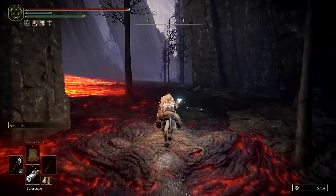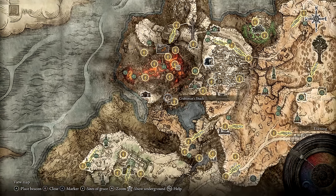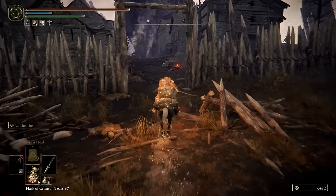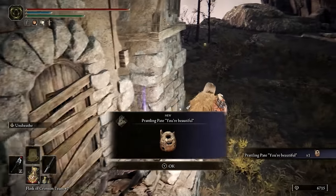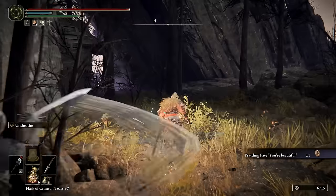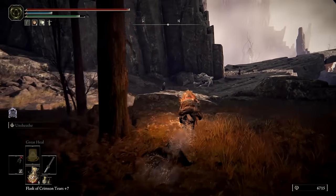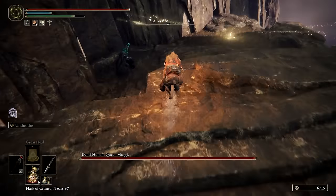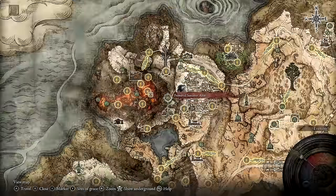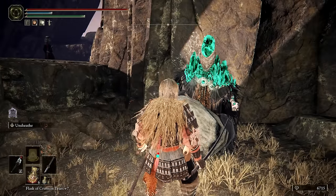Continue moving around the edge of Mount Gelmir, now towards the southeast. Pass by the Hermit's Shack and discover the Craftsman's Shack Site of Grace. Travel northeast into the Hermit Village and find the 'You're Beautiful' Prattling Pate on a corpse. We'll need this later on for Boc's quest. Head north out of the village and past Demi-Human Queen Maggie to reach the Primeval Sorcerer Azur Site of Grace. Nearby you'll find the Primeval Sorcerer decked out in green glintstone. Interact with him to obtain the Comet Azur Legendary Sorcery.